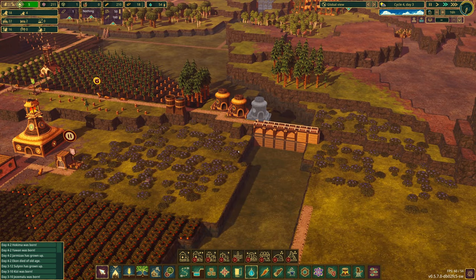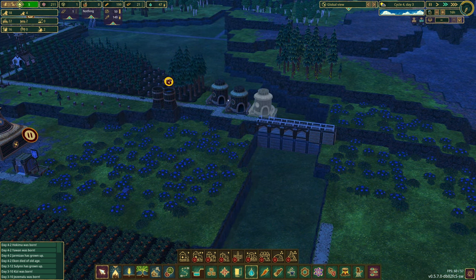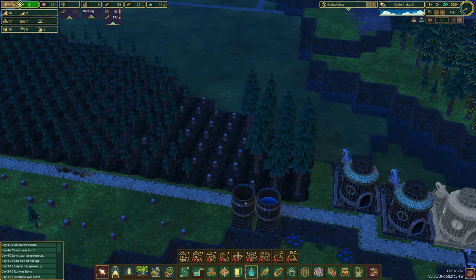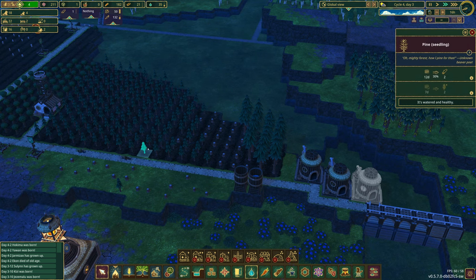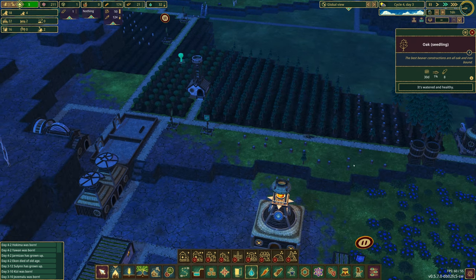We are going to start off by ensuring we can survive longer droughts — access to more water is definitely key. We actually have two free beavers, which is good news. We're going to need a lot of things here. We have trees that are slowly growing, about 30%. We've got some oaks coming along — it's going to take a bit, but the logs are what we need.